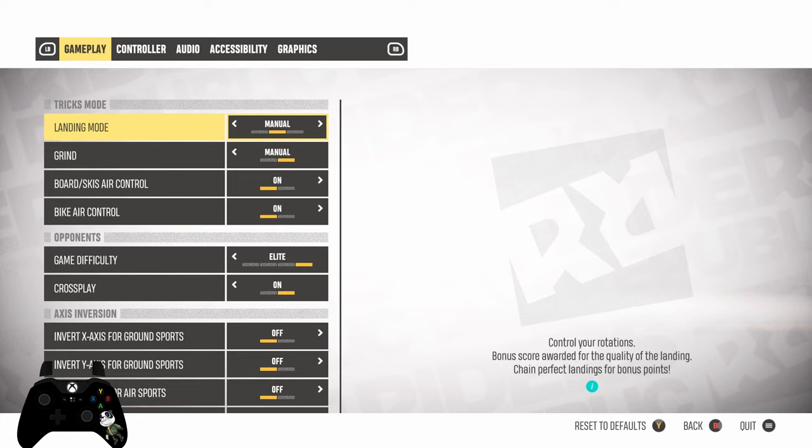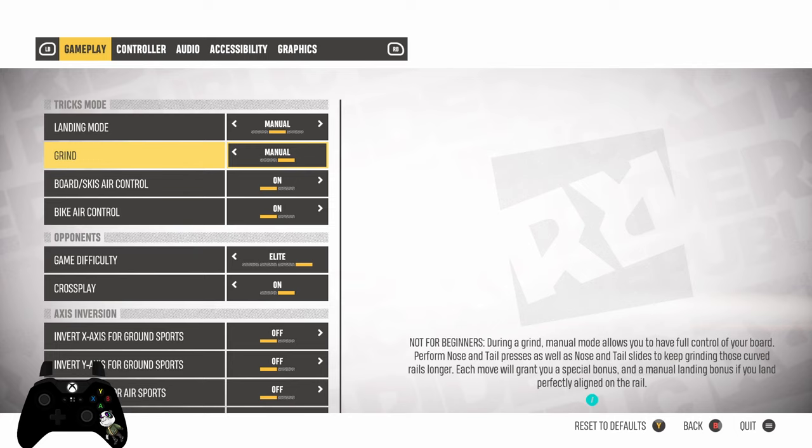First, we have the landing mode — that's set to manual. I've always been that way. You get extra points that way, so if you want extra points, it's a little bit tougher but definitely worth it. Set the grind to manual as well. I recently switched it from auto. I think I'm a big boy now — I can handle it.